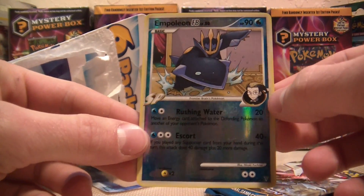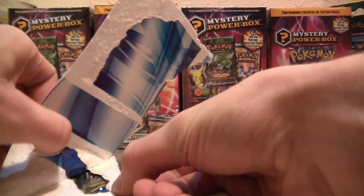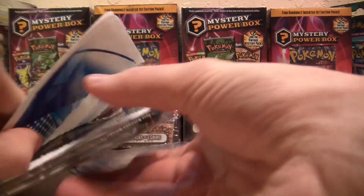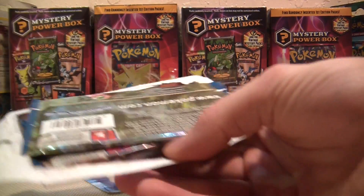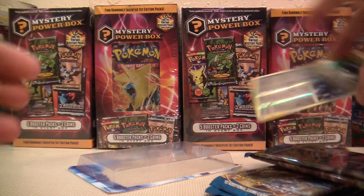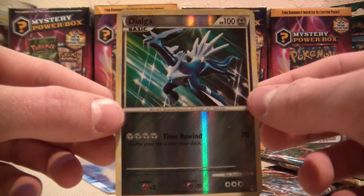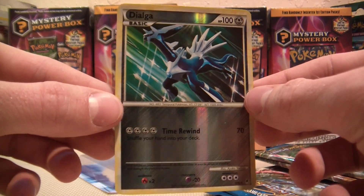Like this Empoleon FB from Supreme Victors. And let's see if we can get this one out — I believe this is a Dialga from Call of Legends, which is pretty awesome because I absolutely love Call of Legends, and that is a decently old school set at this point. Here we go — look at that Dialga. It's pretty.